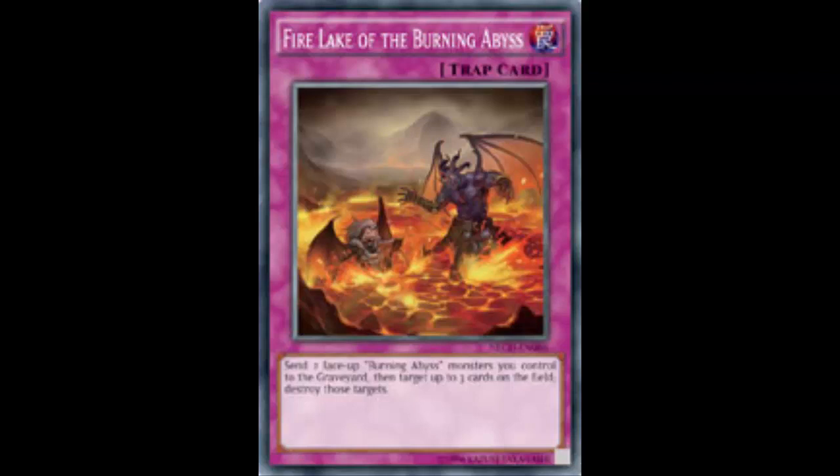You detach Cir or Graff, which summons another Burning Abyss from the deck — probably Scarm — and you'll have Dante and Scarm on the field. You set Fire Lake. During your opponent's turn they try to do something, you flip it up, send those two, blow three cards up. Then Dante gets back your Fire Lake, Scarm searches a Tour Guide, and you do the whole play all over again — blow up three, do it again, do it again.